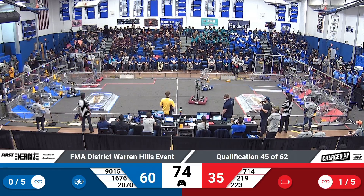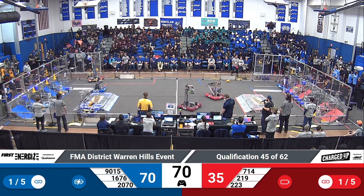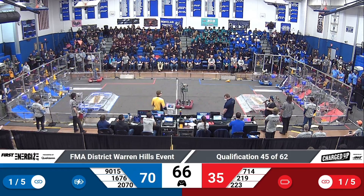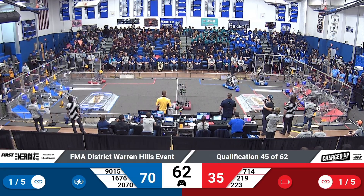75 seconds left on the clock. 60 to 35 is your score right now, favoring the Blue Alliance. Royals, 2070, representing the blue side, have a cone within their gripper system looking to give that piece a home.